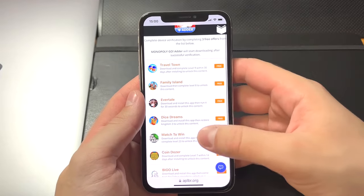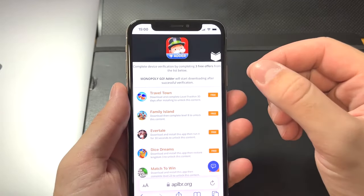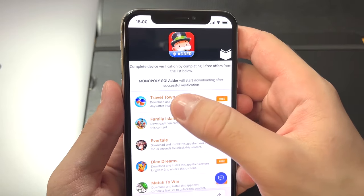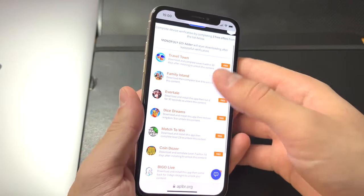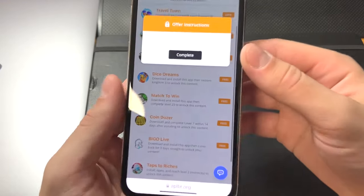Before we get the app that we need for the dice, we'll have to complete a few offers. We have to complete the device verification, and I'll show you how. We have to complete three free offers from the list below, and after that the app will start downloading automatically.